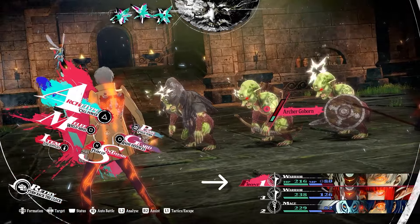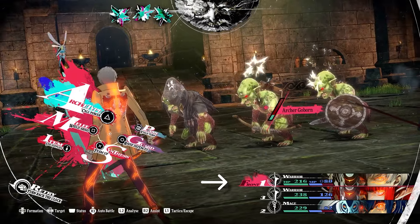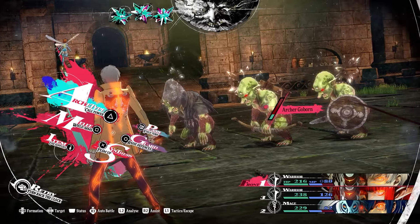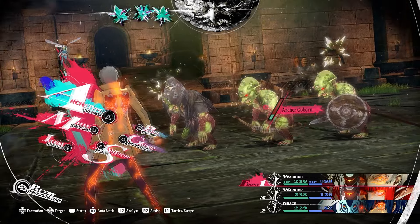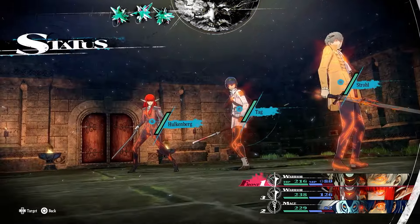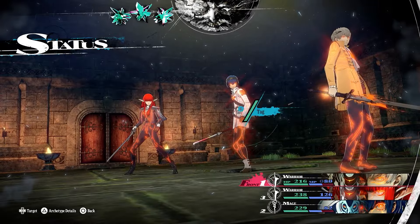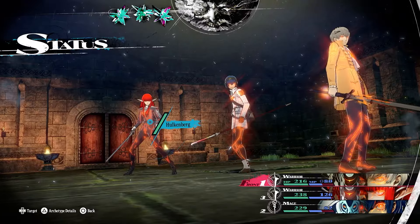If you look to the bottom right of the screen, you'll see our character icons, and to the left of that we have numbers which represent the turn order. It does get a little trickier than just having numbers once we get into fights that last multiple turns. Right now we have Stroll going first, the main character second, and Hulkenberg third. This turn order can be manipulated based on whoever has the highest agility.